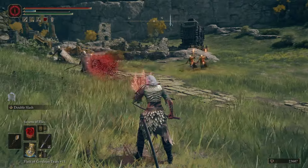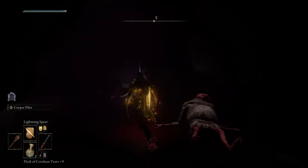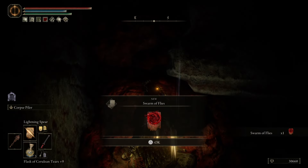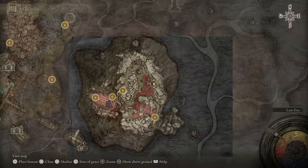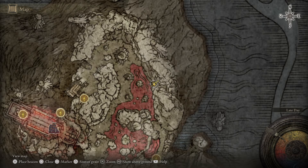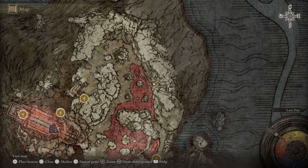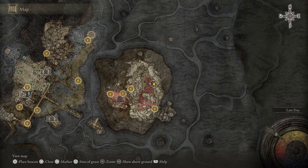Next you'll need the incantation for Swarm of Flies — this is actually the heart of the build. To get this incantation, you must head to Mohgwyn Palace and then head to a small cave hidden in the corner of the Lake of Blood, seen here. If you don't yet have access to Mohgwyn Palace, all you have to do is start White Mask's questline. During the course of it, he'll give you a Bloody Finger and you have to invade three random players. He'll then give you an item called Pure Blood Knight's Medal that will transport you to Mohgwyn Palace so you can come here and get this spell.